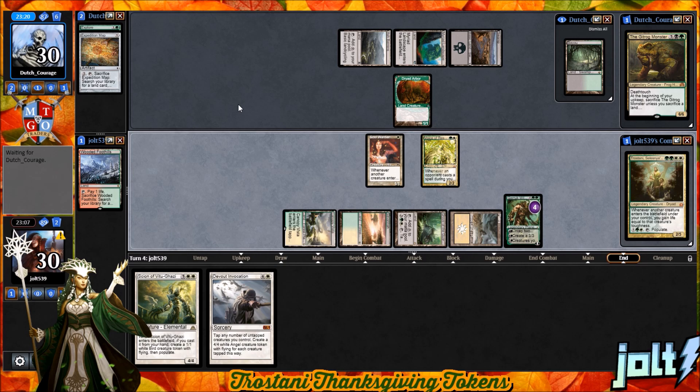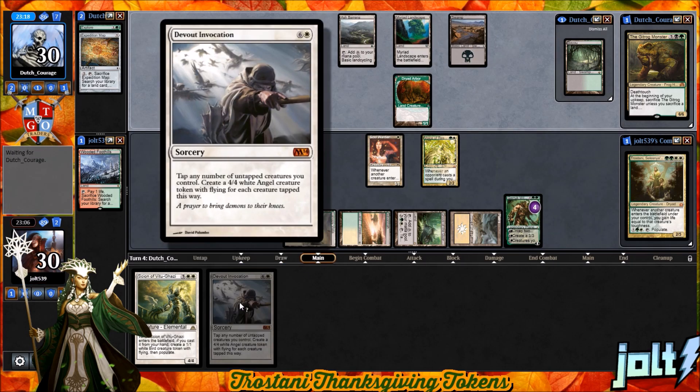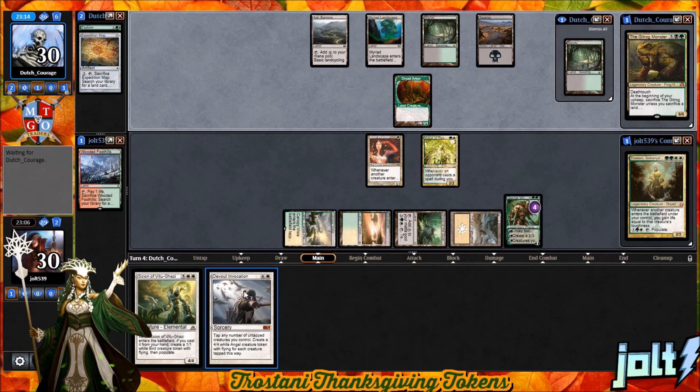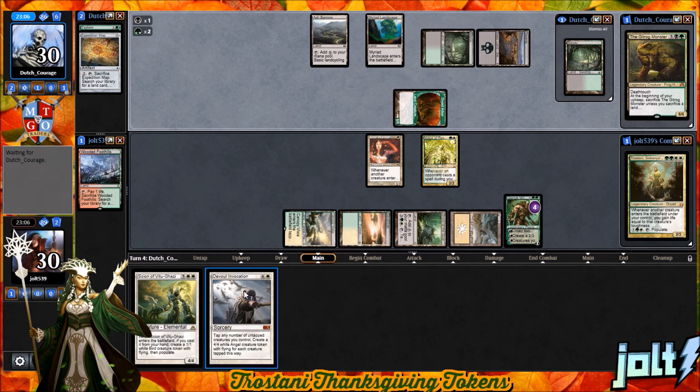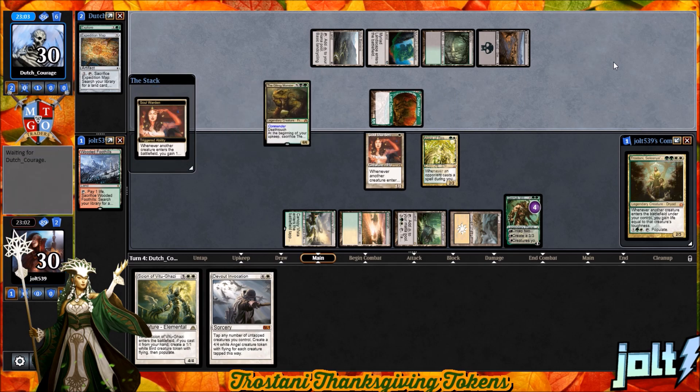Then we can start going for Scion. If we go for the Devout Invocation to get some good Angels on the battlefield, we could definitely go for that. Let's talk Thanksgiving — if you're not from the United States, Thanksgiving is a day where you get together with friends and family, eat a lot, and have a lot of fun. Typically what I do, or at least my dad does, is he always fries a turkey.